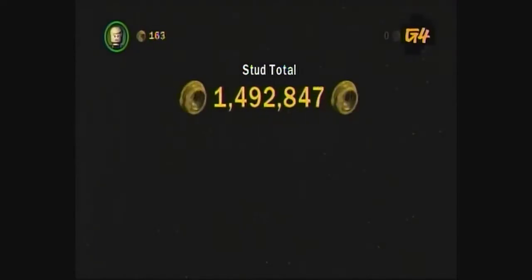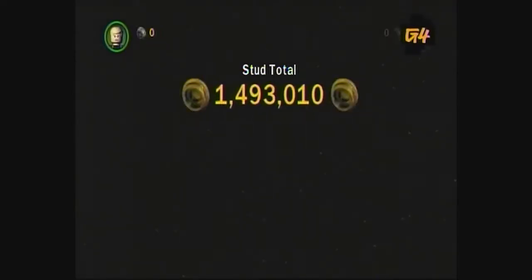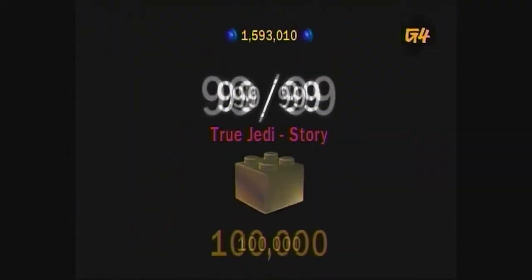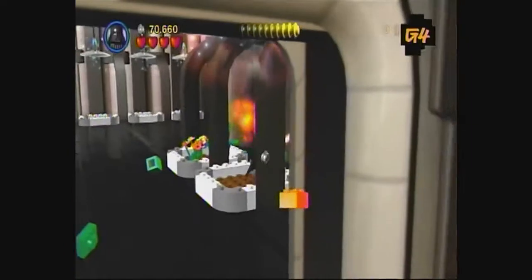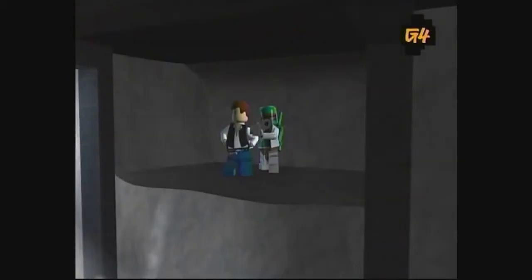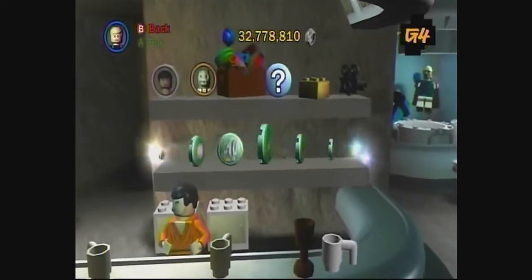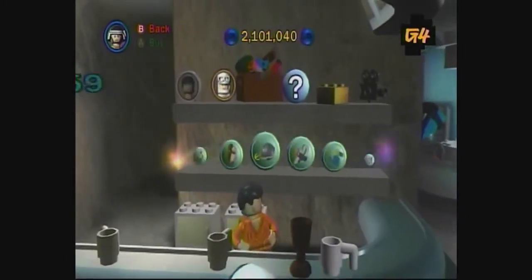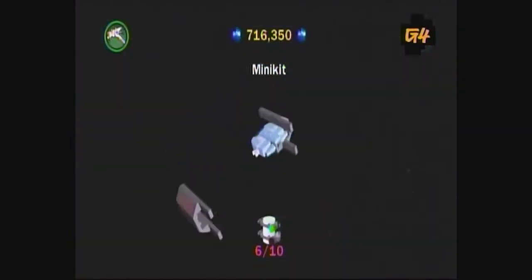To get 100% in the game, not only do you have to unlock everything, but you need to purchase everything. An easy way to do this is to collect all 99 gold bricks. There are 27 bricks per episode, 10 available for beating the Bounty Hunter missions, and 8 available for purchase in the shop. If you're missing minikits from the levels, purchase the Minikit Detector from the shop. Find all the minikits in a level and you'll unlock a gold brick.